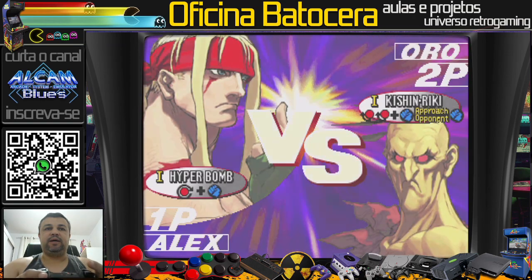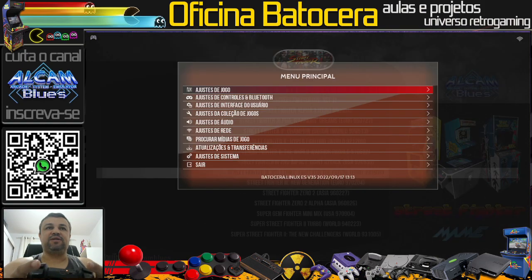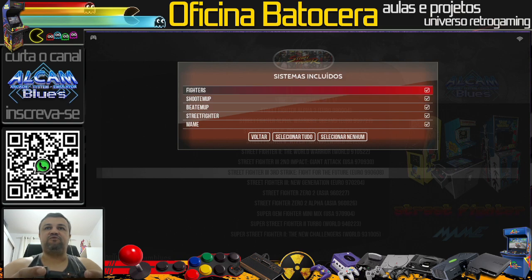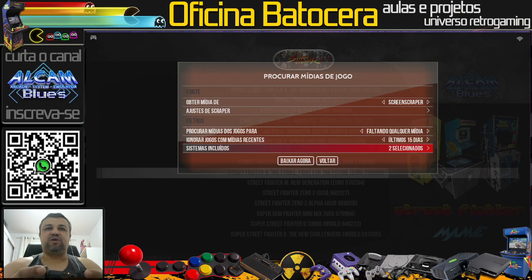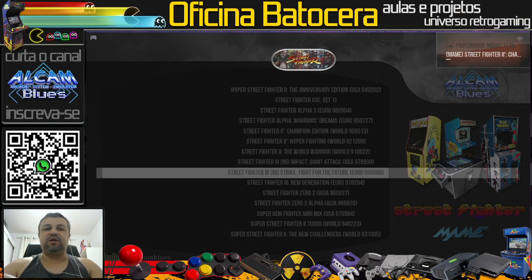Antes de finalizar a aula, vamos fazer já os scraps. Vamos obter as mídias. Em sistemas incluídos, quero só o Street Fighter — tiro Fighters, Shooting Up, Beating Up, deixo o Street Fighter e MAME. Vamos voltar e mandar baixar. Tem 15 games para fazer o download. Quando terminar, a gente retorna. Vou fazer uma pequena pausa aqui pessoal.